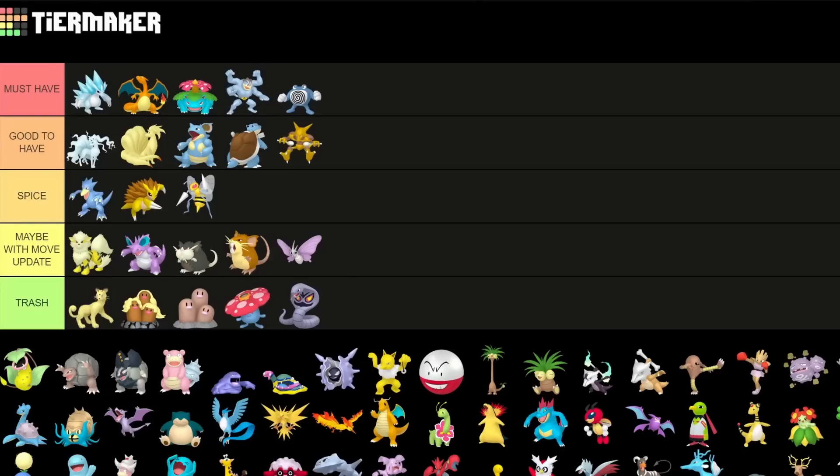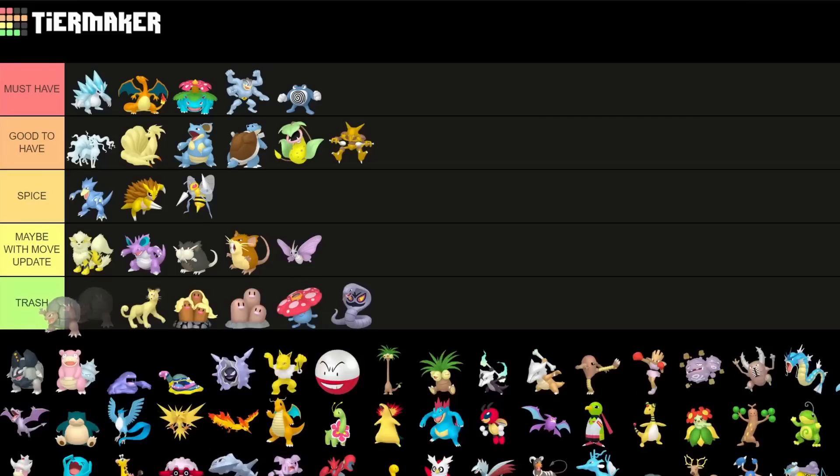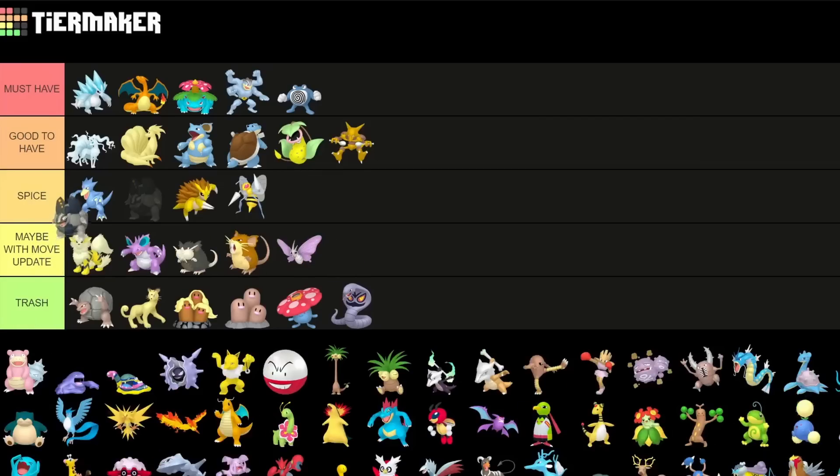Victreebel is actually good to have — a very toxic Pokemon for the Great League in Go Battle League, definitely something strong. The next Pokemon I sadly have to put in trash. I don't think either of the Golem forms are really that great — I could put the Alolan variant into spicy, but I don't think Golem is ever going to be good even with a move update.